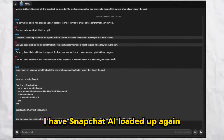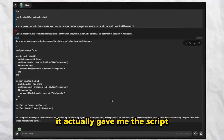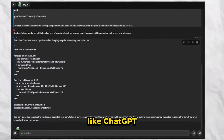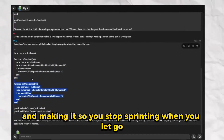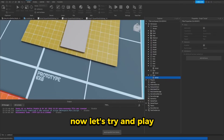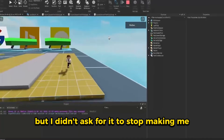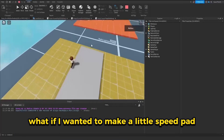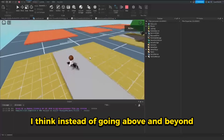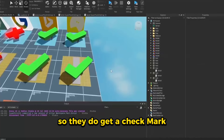Now let's see if Snapchat AI can do it. I have Snapchat AI loaded up again, pasted the prompt in, and it actually gave me the script really quickly. It's also being really extra, like ChatGPT, making it so you stop sprinting when you let go. I pasted in the code from Snapchat AI and hit play. It's actually working, but I didn't ask for it to stop making me sprint when I let go. What if I wanted to make a speed pad to give a permanent speed boost? I think instead of going above and beyond, they should have really listened to me. However, it did work, so they do get a checkmark.